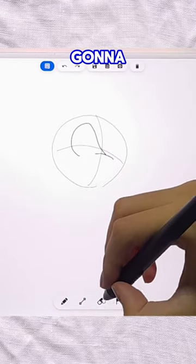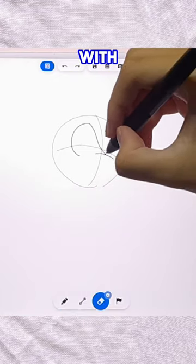Let's start with the sketch first. I'm gonna draw the eyes first — when I draw Sonic's head, I usually start with the eyes.